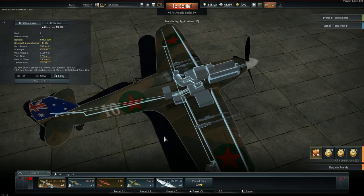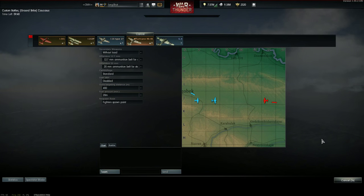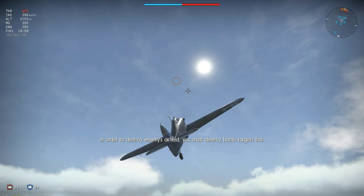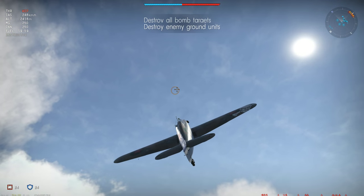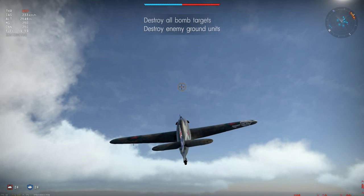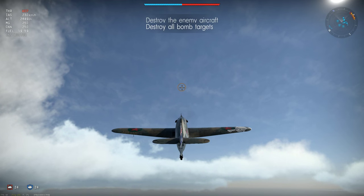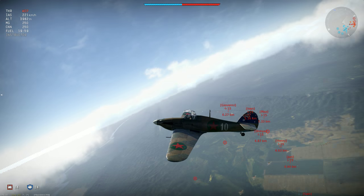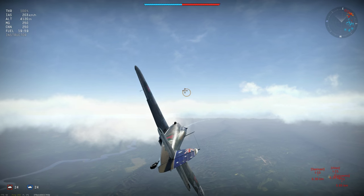Let's put it through its paces in a test flight. Its flight model is identical to the British Hurricane 2B, so everything shown here applies to that plane as well. My setup is 400m convergence and stealth belts for both cannons and machine guns. The plane doesn't carry a great deal of speed when it spawns, but its ideal climbing speed is very low — between 220 and 230 km/h — and in WEP that will get you right up to a bomber spawn altitude around 4,000m, which is a surprisingly good climb rate for a Hurricane.